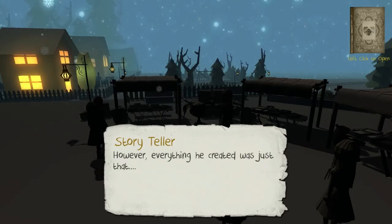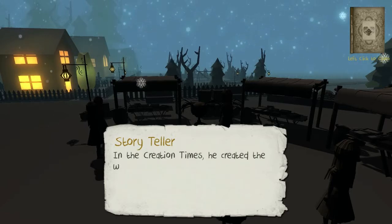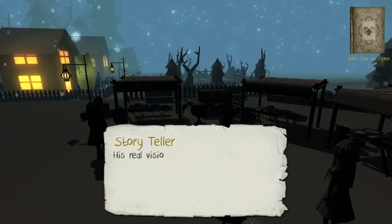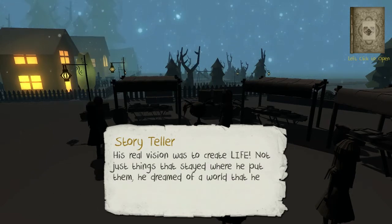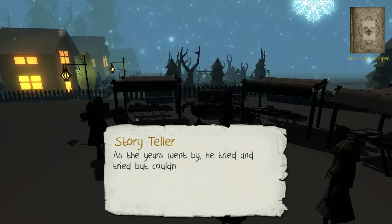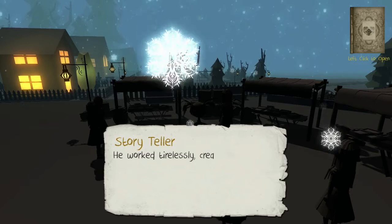However, everything he had created was just that — a creation. A vision he had had that was made solid. But this wasn't what he dreamed about. In the creation times, he created the whole world we see around us, but it was lifeless. Unmoving. Still. His real vision was to create life — not just things that stayed where he put them. He dreamed of a world he could gaze down upon, a world he could watch as it lived its life. As the years went by, he tried and tried but couldn't bring life to his creations — until one fateful day when he finally understood how he could do it.